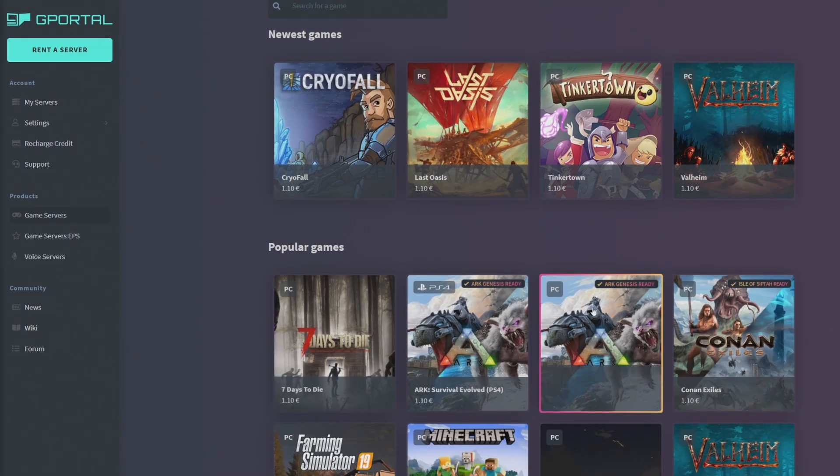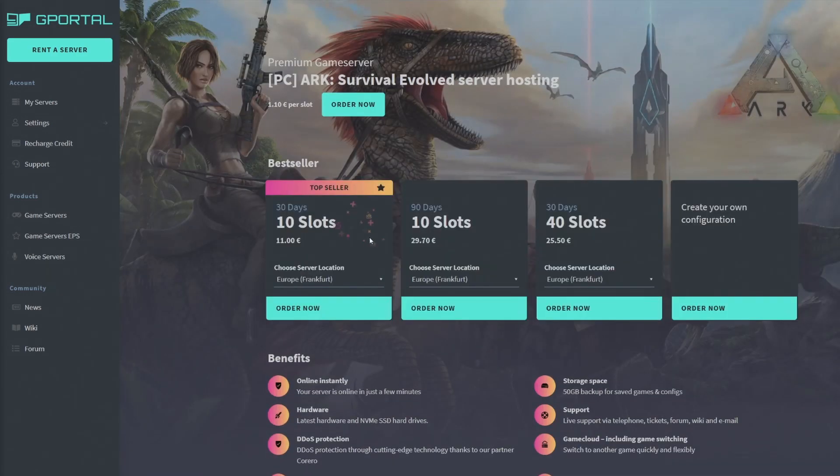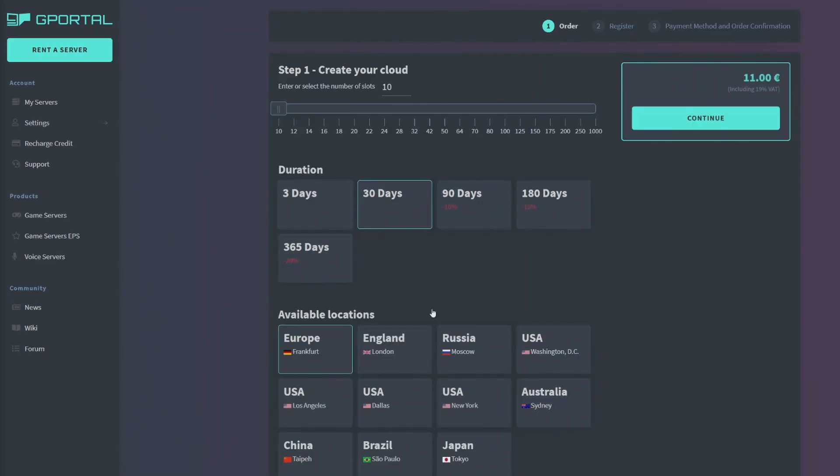Depending on your platform — if you play on PC — you want to click on ARK. You can order your slots; the top seller as you can see is 10 slots. You can go to Order Now or Configure. Order Now gives you 10 slots for 30 days.